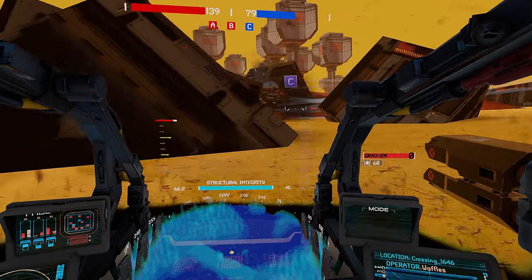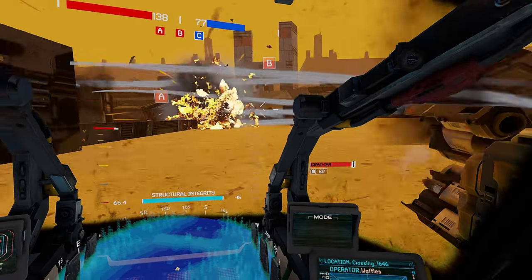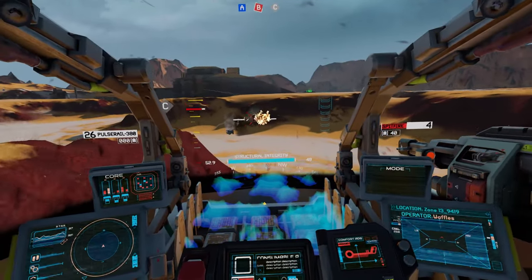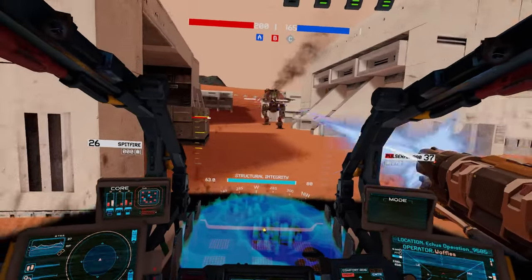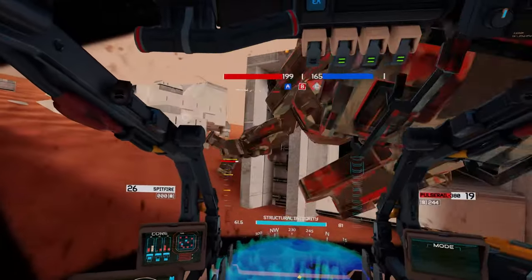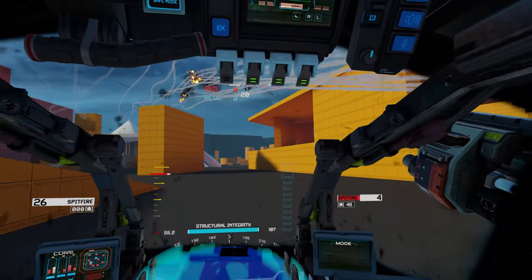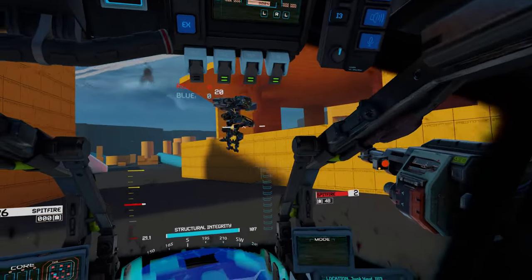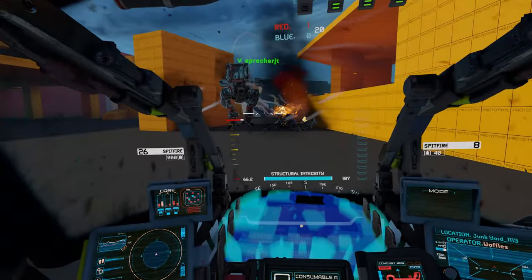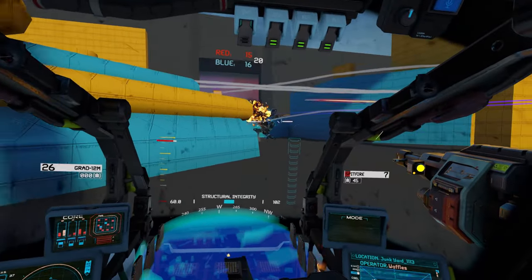The Scout Class is exactly what it looks like: fast, nimble, and engineered to get you in and out of situations in the blink of an eye. Whether capturing points faster than anyone else on the map, harassing the opposing team, or as its name implies, scouting for and relaying enemy positions, this is one mech that will keep you busy and adrenaline pumping. That doesn't mean the Scout is your typical harasser — in the right hands, it can more than hold its own in a fight, and even take down a heavy in close quarters, as it can run circles around one, literally, if you can close the gap.